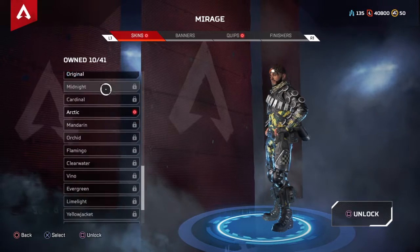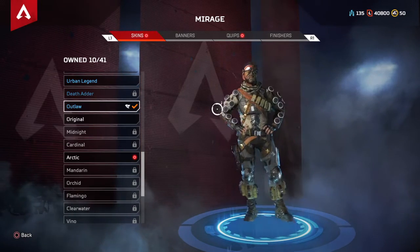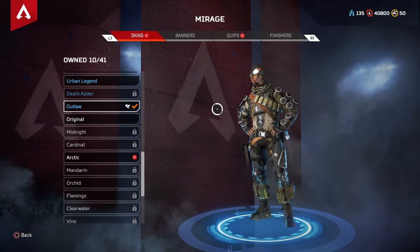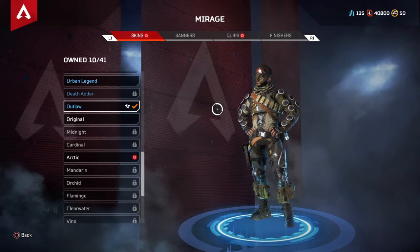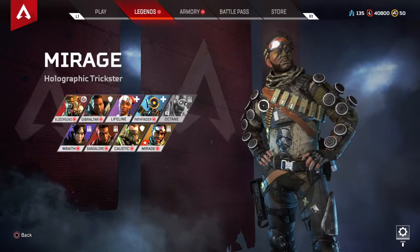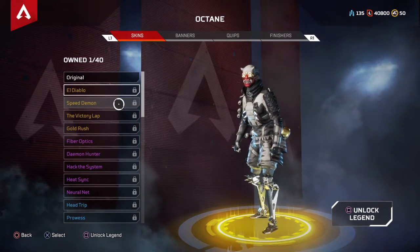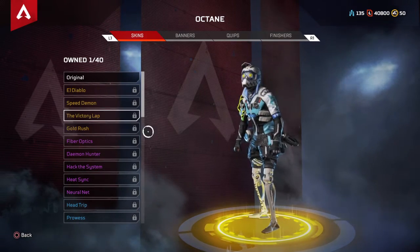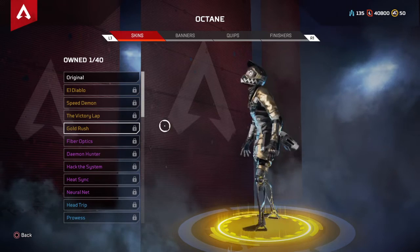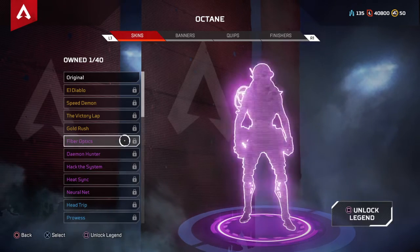Caustic — I love rocking him with the banana skin, super toxic. The 'Outlaw' skin — I don't know, it seems too much like the default Fortnite skin color-wise, but it will definitely give you a lot of camo in the green areas, like by Swamp Marshes. And Octane — the Legendary skins for him are sick. 'Gold Rush' — that is sick, it's like a robot if you look at the legs. 'Hack the System' — oh baby, that is sick. I'm never gonna use him really except for a video.